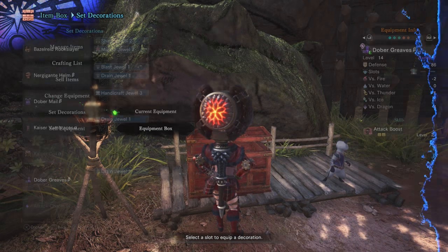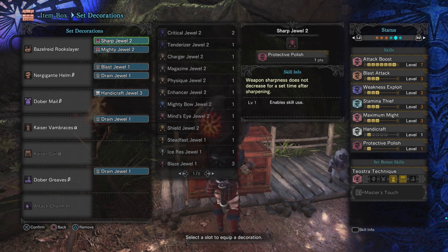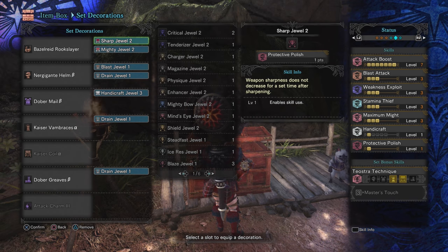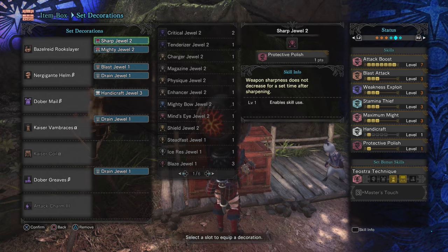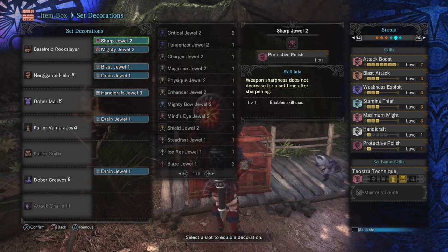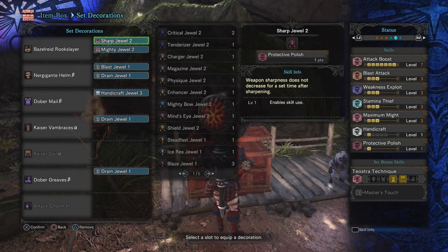Pulling all of this together, here is what we have. With the Basil Ride Rookslayer, we have two slots — one should be dedicated to a Sharp Jewel and one to a Mighty Jewel. Moving down, we're going to have three different Drain Jewels slotted, one Blast Jewel, and that Handicraft Jewel. Pulling this all together, we get Attack Boost at level seven, Blast Attack at level three, Weakness Exploit at level three, Stamina Thief at level three, Maximum Might at level three, Handicraft at one, and Protective Polish at one.